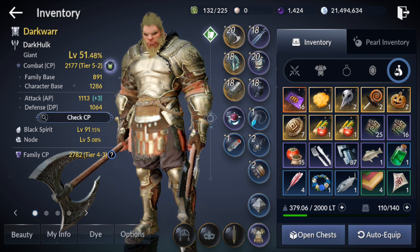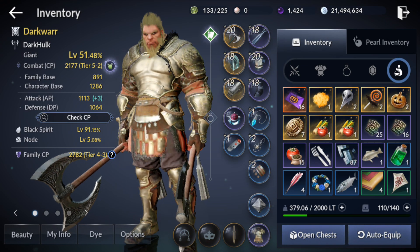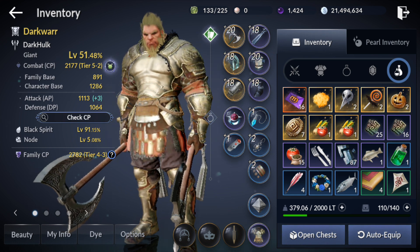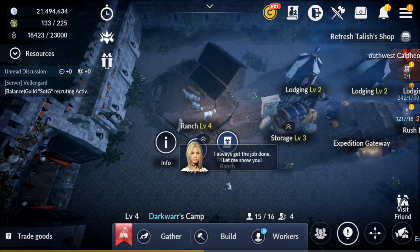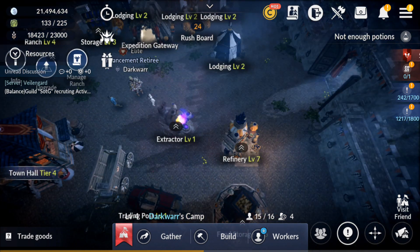There's also a chance to get golden wool from your sheep. Golden wool sells for 500,000 silver directly to the shop — you cannot sell it in the trader. I've already gotten about two of them and sold one. If you upgrade further or have more animals, your chances of getting golden wool increase, making this a great passive silver income.